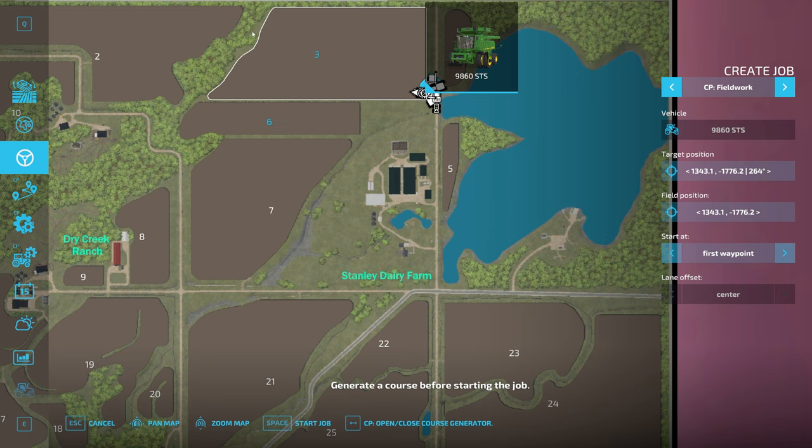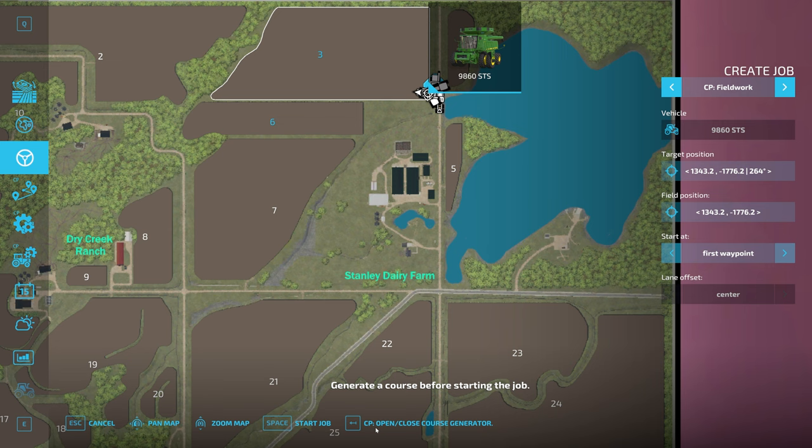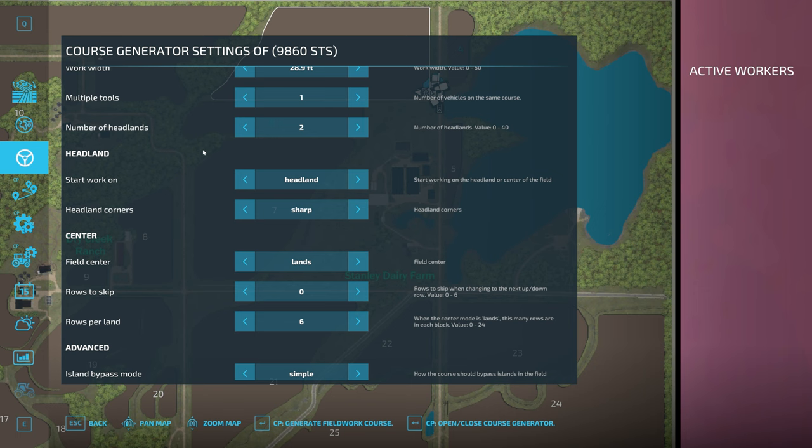If your field isn't selected in white, you can click the field position and then pick a target location on the map where your course will start — this is also the starting point of the course. I'm going to put it in the lower left-hand corner. Similarly, if you want to use the in-game auto-drive feature, you can set a target position for where the worker drives before starting the job. With a field position set, come down and select Open/Close Course Generator.